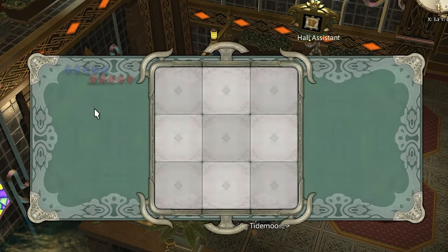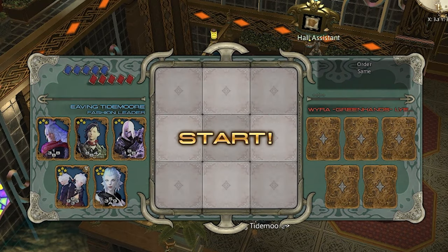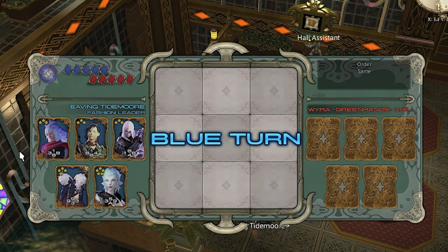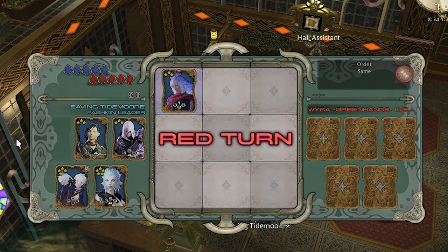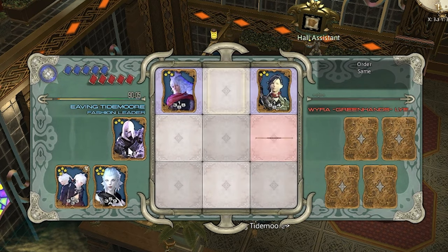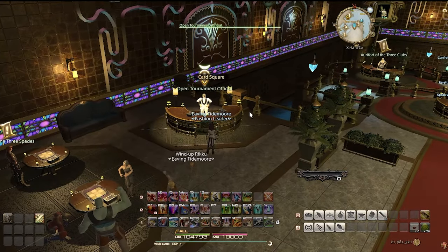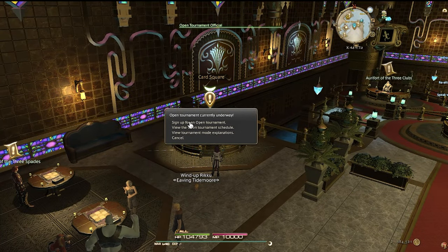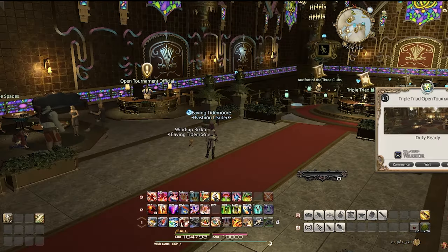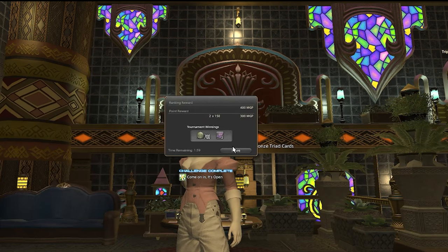If it's not a tournament week, I'll just beat NPC opponents. If you need help making a winning deck, click here where I go over how to make an easy winning deck. Run out all your matches but be sure to watch the time and not miss any gates — if a gate pops, you can always leave the hall and come back later. Once I finish my Triple Triad challenges, I'll check if a draft is currently underway and queue for the draft. It doesn't matter if we win or lose — we just need to finish one draft for an easy 5,000 MGP.